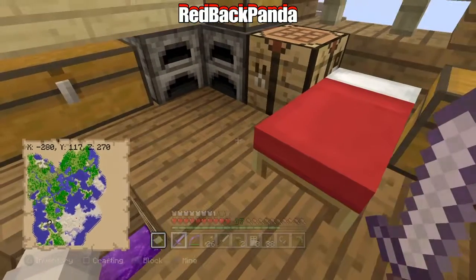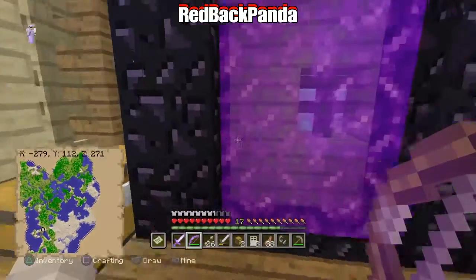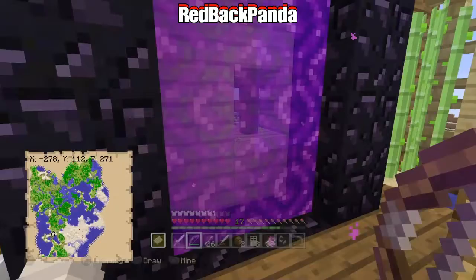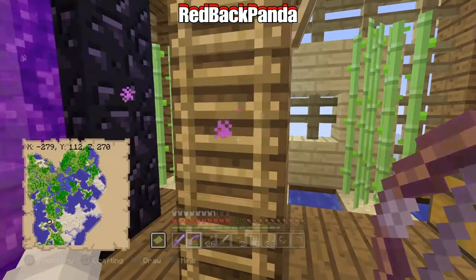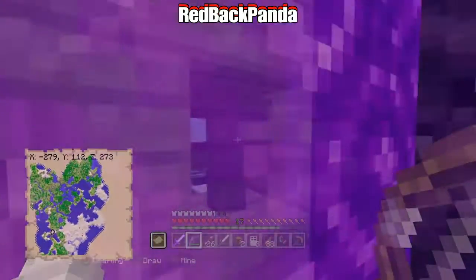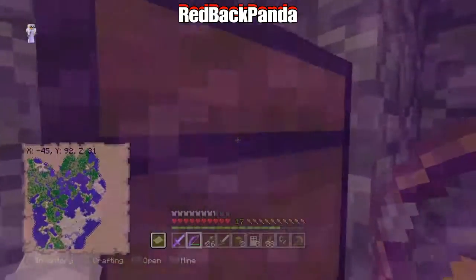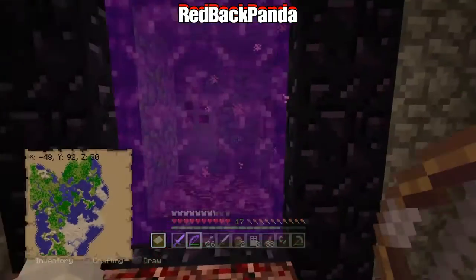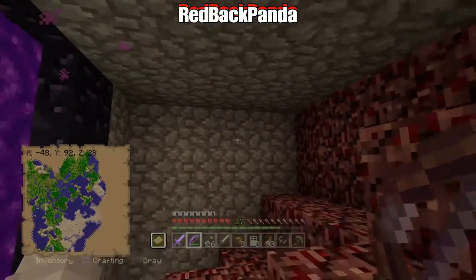I might as well show you kind of a little bit of what I set up down here. I had to do it quickly because the ghast was shooting me. I want to let you guys in on a little secret — I got stuck down here for about 30 minutes because I had to make Flint and Steel, because the ghast broke the portal. He shot it and broke it. You can't destroy obsidian or anything, but it basically just turned off the portal. Granted, they cannot shoot through cobblestone — I don't know why that's a thing, but that's just kind of how it is.